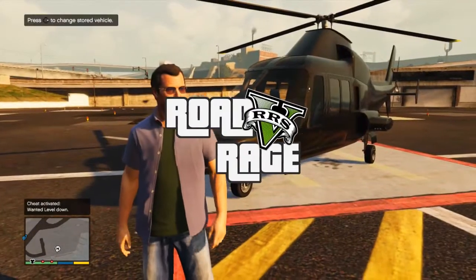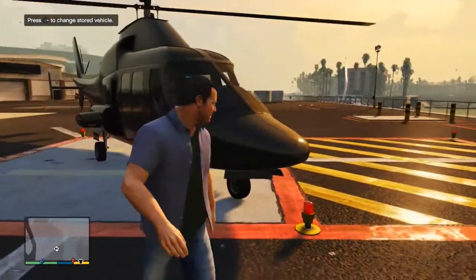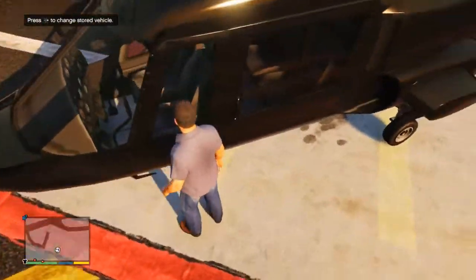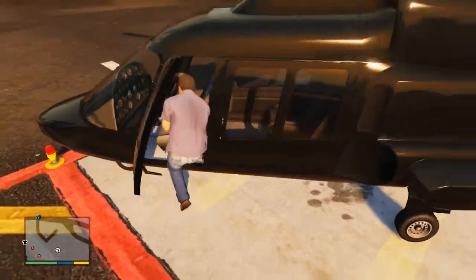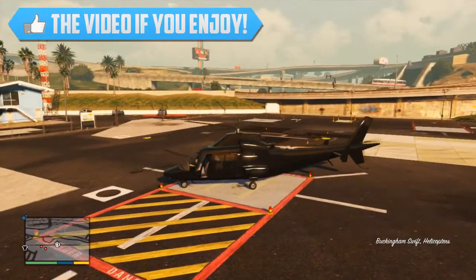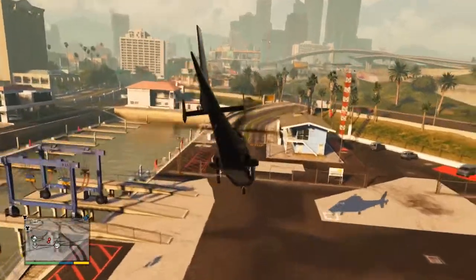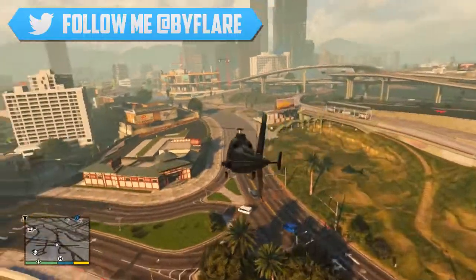So what is going on guys, Flair here, and today I'm bringing you guys my third GTA 5 Online San Andreas Flight School update video of the day. This one's actually going to be on the topic of the new helicopter, which is named the Buckingham Swift. I'm going to be breaking it down, explaining what I think of it, some different things you need to know about it, and much more. Make sure to go and leave a like down below if you guys do end up enjoying the video, as it really does help me out.